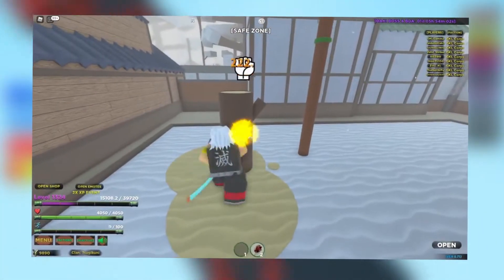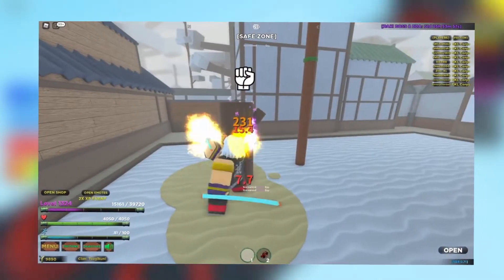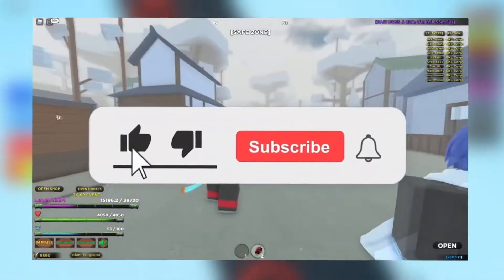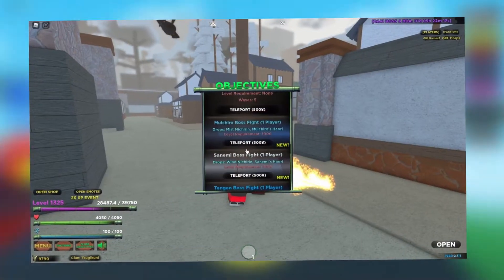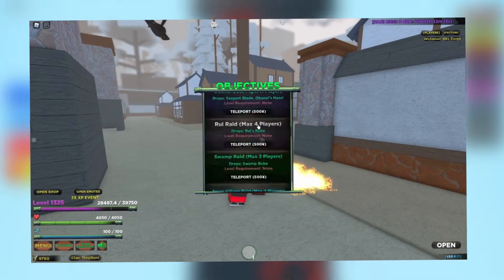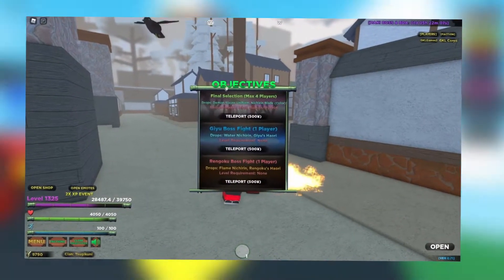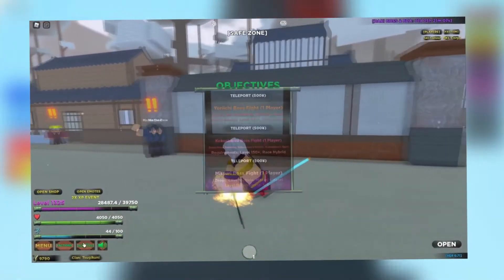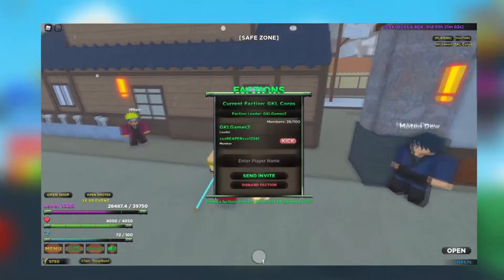Now you have the weapon and should feel powerful in the game. But sometimes it gets difficult for beginners to find the menu — they move their cursor around but all in vain. To get the main menu of Slayers Unleashed, simply press the M key on your keyboard and the menu will appear on your screen. In the menu, you'll be able to find all the stats related to the game, and this is how you stay familiar with what you already have and what you still need to get.